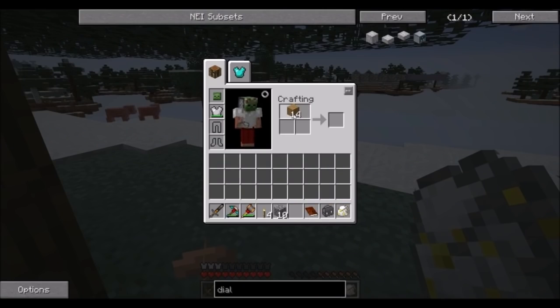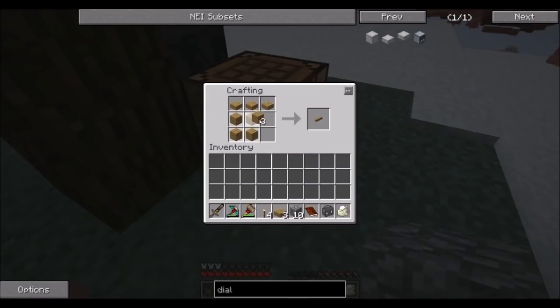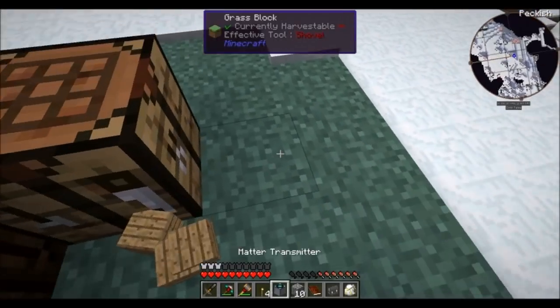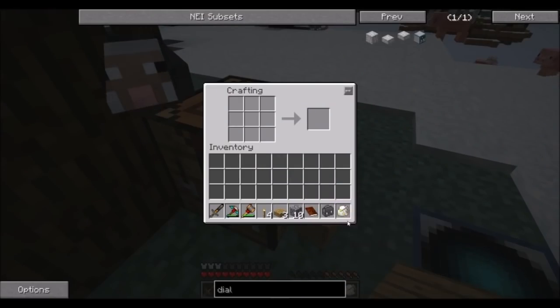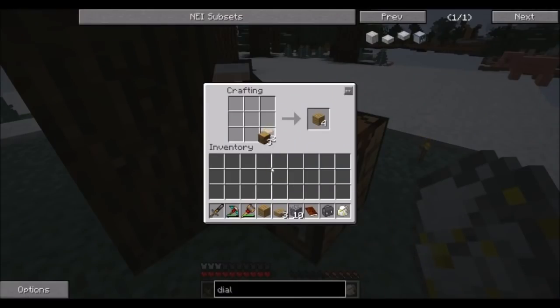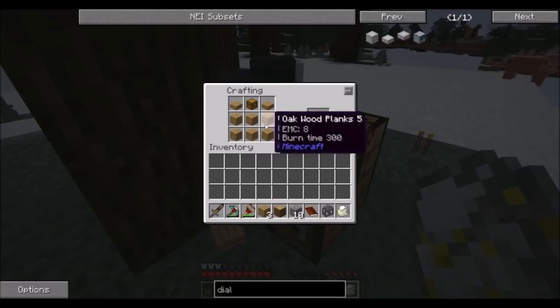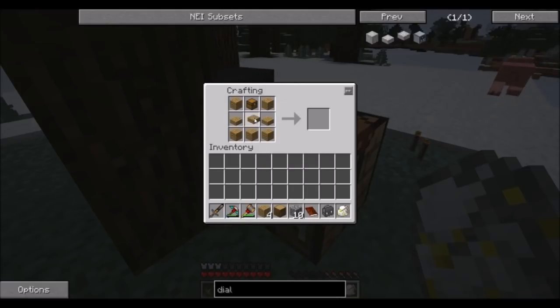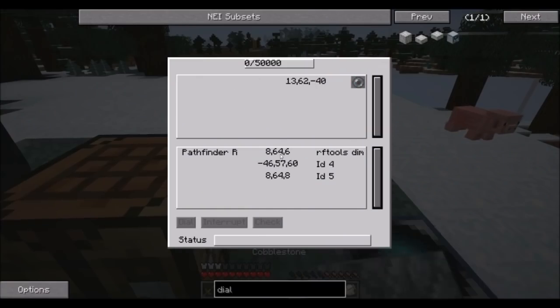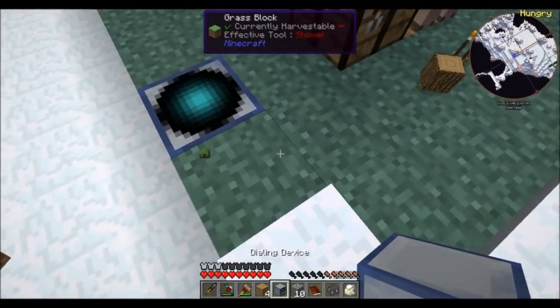I have planks, so let's see what we can do. Make some of these — matter transmitter, nice and simple. Now we just need the dialing device, which I believe takes a chest, so a little more wood. Managing inventory at the same time. Oh, slabs in the middle — dialing device. This should be able to go pretty much anywhere, but it's going to take power so I should put it next to this thing. I'll put it right here, and now I just need to make another sterling generator.